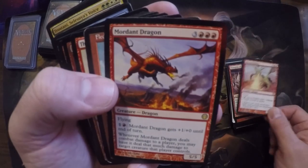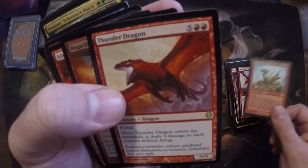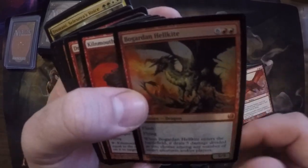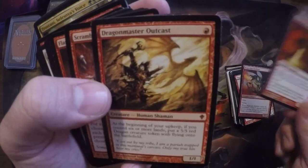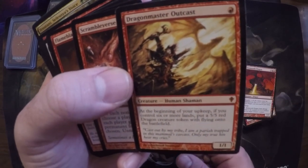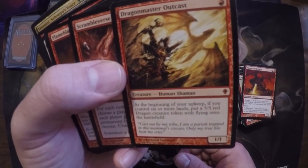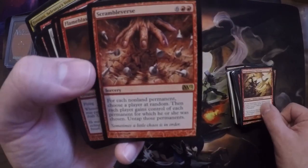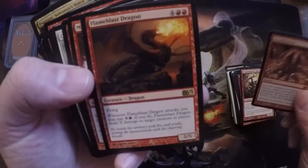Shivan Hellkite, Mordant Dragon, Fledgling — Thunder Dragon, Bogardan Hellkite, this guy is still kicking. I remember when he first came out, I think it was Scourge or something like that. Kilnmouth Dragon. Moonveil Dragon Outcast — man, when I first saw that card I was like, wow, you get a 5/5 flyer every turn just for it being like turn six and up. Even sooner if you could put some lands into play. Scrambleverse — man, I thought this card would be banned in EDH by now, but no.